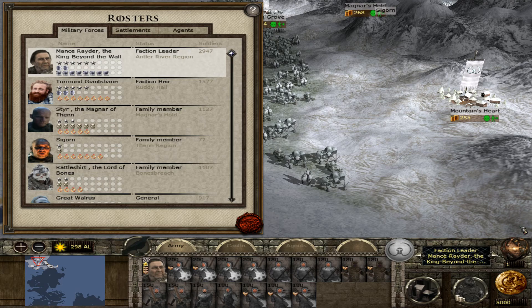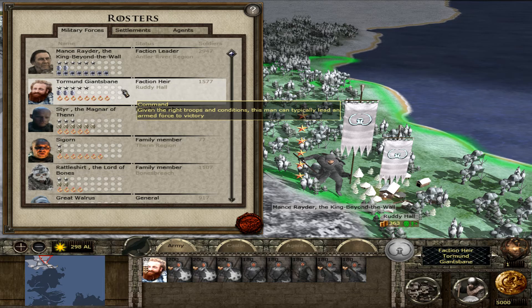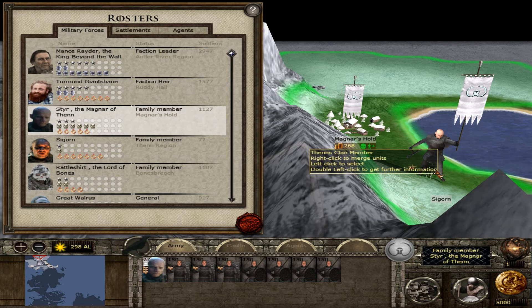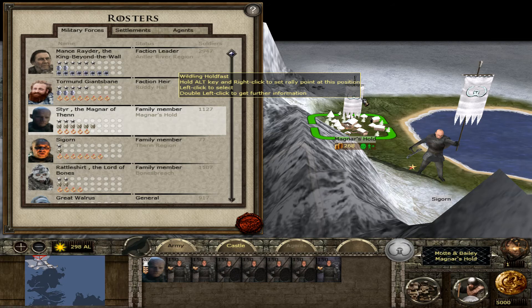Let's check the family tree. Mance Raider, King Beyond the Wall, has a proper trait and a proper title. We have Tormund as well. Looking at the strat models — there's a proper strat model here that might be new. I don't know if he had a strat model in 5.6.